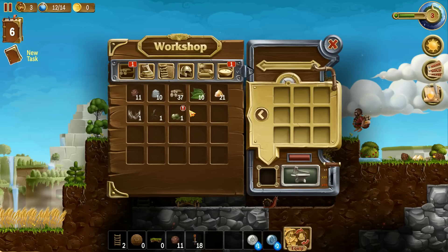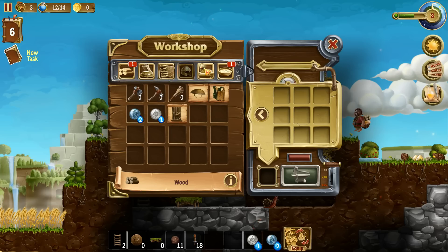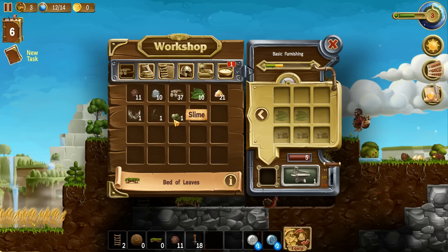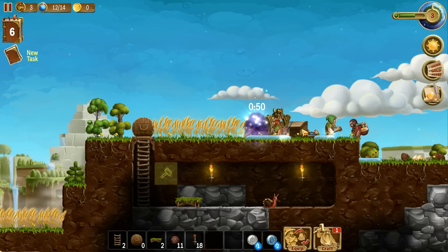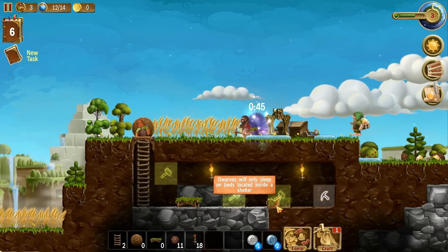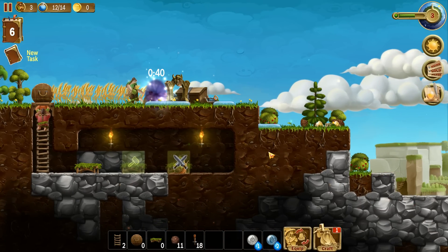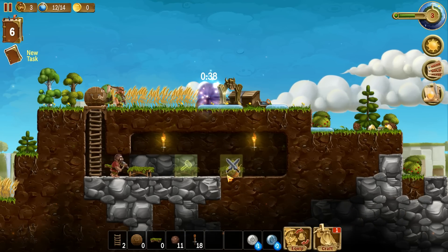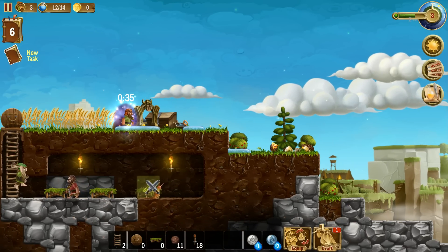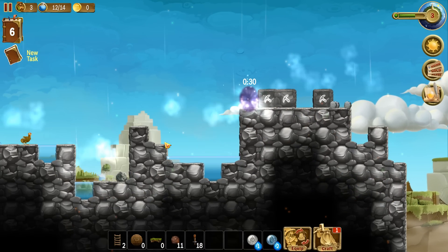Yes, we can make more beds now. Really you want to make a bed for each dwarf because they do claim beds - so bear that in mind. Let's make two more beds and plop them down. Let's also go ahead and kill this snail - it's not a slug because it's got a shell on its back.